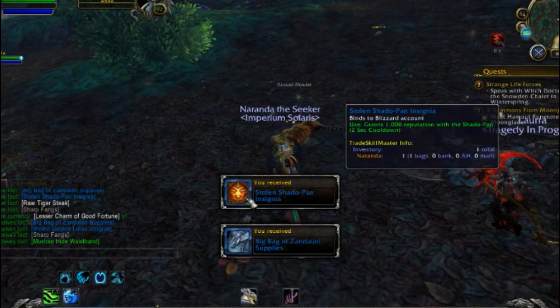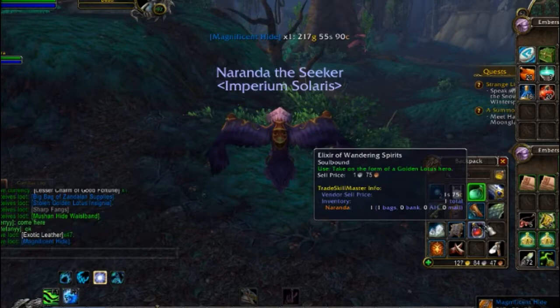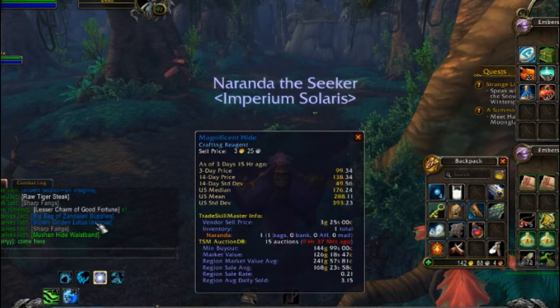Here's one of the War Scouts we were talking about earlier — you can see they drop things. Sometimes they drop rep tokens as well, which is really nice if you're trying to get those reps up. We got a bag there — we got a big bag from this guy. What did we get? We got a Magnificent Hide — that's 140 gold there, which is pretty nice. And we also got two bags from that one — well, that's a stolen bag, that's why.